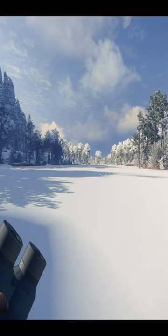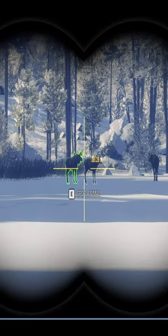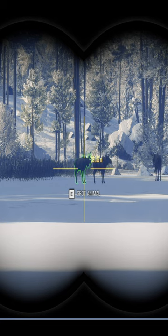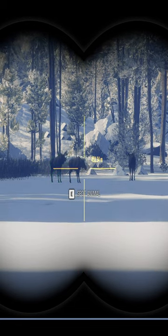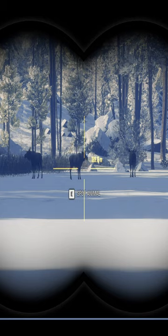Tip number two: never shoot a need zone down to one animal. We currently have three moose in this zone. If I were to shoot both of these bulls, this zone would never repopulate with bulls again — it would just stay a single cow zone. Nobody really knows why this happens, but it's been a thing in Call of the Wild for quite some time, and it can honestly be the downfall to a zone.